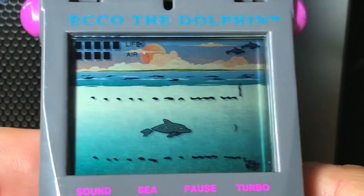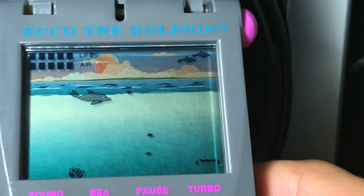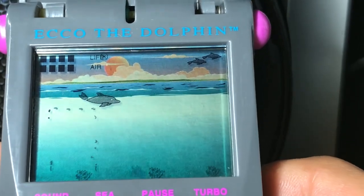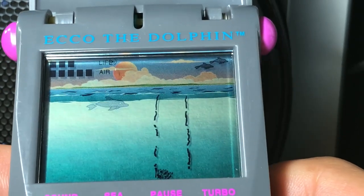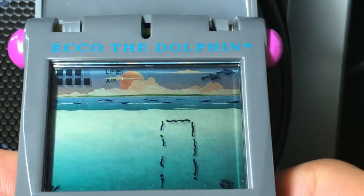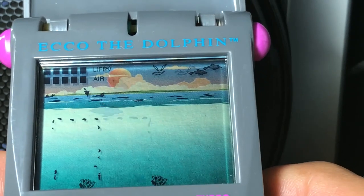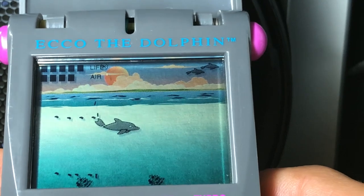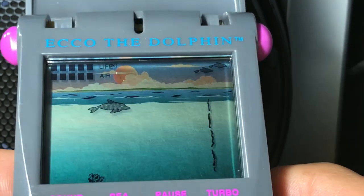One thing I'll say about the graphics — these are awesome graphics for an LCD game. The background alone is beautiful. I love the ripples animating on the surface of the water — that's incredibly detailed for an LCD game. If you guys are watching in high-quality video, you can probably see that Echo's body looks gray at a glance, but it's not. LCD only has the one color, black. So his image looks gray because it's full of little black dots — that's a nice touch for a game that's limited to only one color. They did a good job representing gray with little dots.